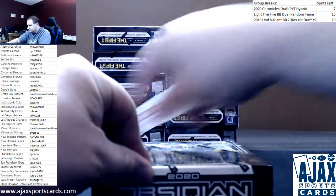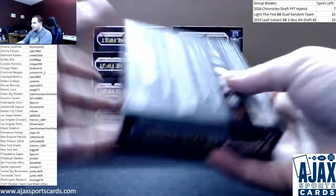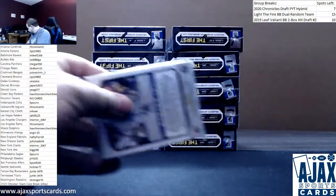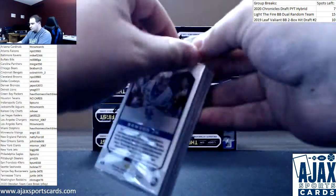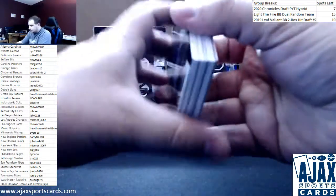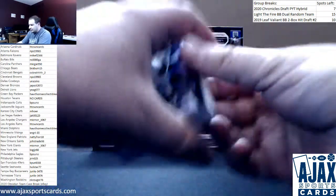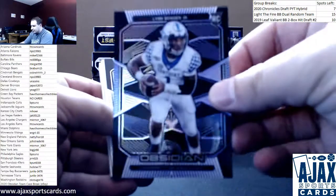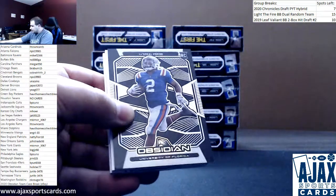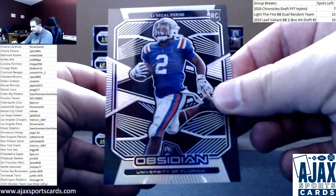All right, box number two. I also have a case of Luminance going right now — that one ends Saturday and breaks on Sunday. Starting off with a Purple Etch Lynn Bowden Jr., this one is to 49. Next up is base LaMichael Perine for the Jets — that's base to 99.